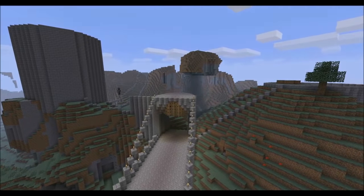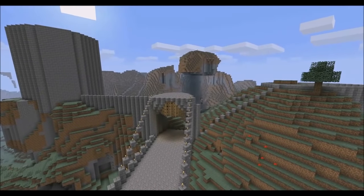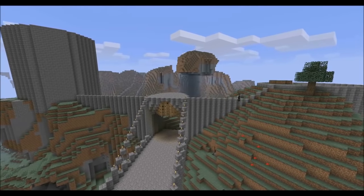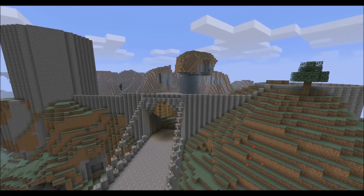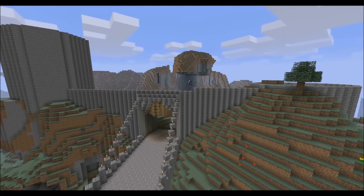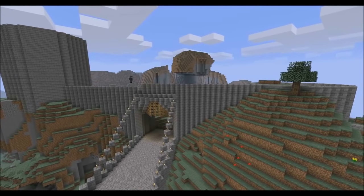Now we're just building the front wall. You might be able to see the wall extends off in the background — that's the direction it's going to be heading — but first we're just building this part of the wall, layer upon layer. It's impossible really to do with world edit so you've got to do it more manually.